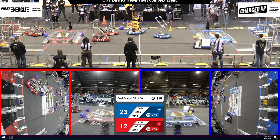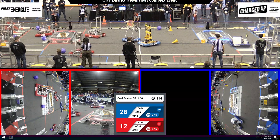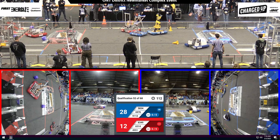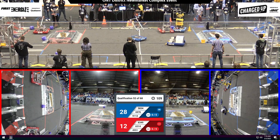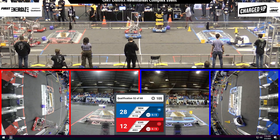R3, P2 — 58-34 has a cone in hand. Are they going to go high? Are they going to go low? Let's see. Over on the red alliance side, we see 83-49 trying to grab a cube. Will they do it? Let's wait and see.